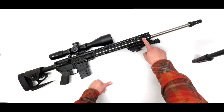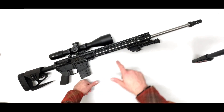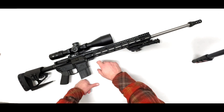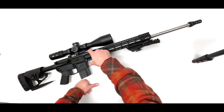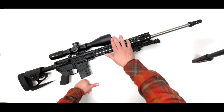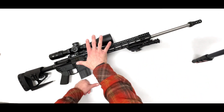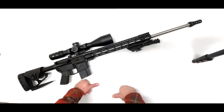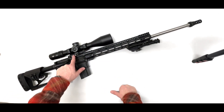gas block. Next is the Midwest Industries lightweight rail — it's M-LOK and it's got Picatinny towards the upper receiver, and then down towards the end of the rail we've got the Vortex Strike Eagle 5-to-25 in a 20 MOA Warne mount.